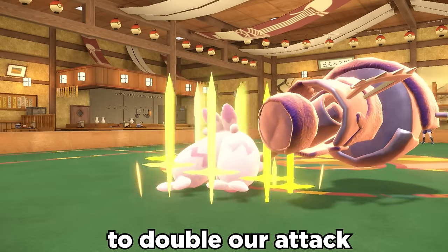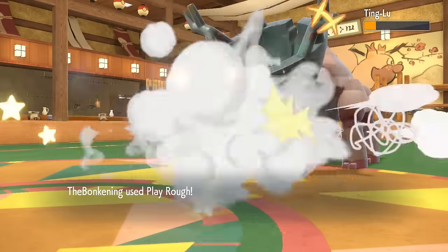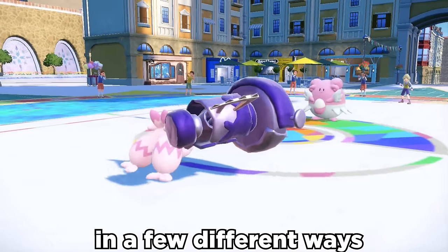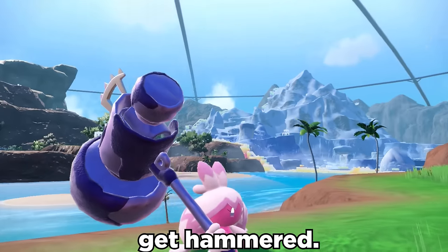We can boost up with Swords Dance to double our attack, and the hammer does a ton of damage. STAB Play Rough also now hits pretty hard, and versatility with things like Encore or Screens makes this thing viable in a few different ways. But today we're going full offensive Tinkaton, and things are going to get hammered.